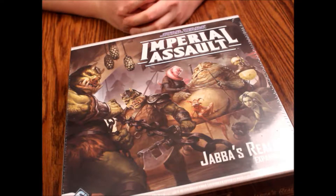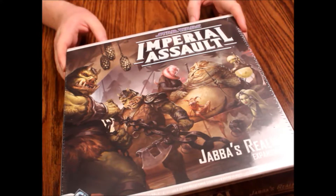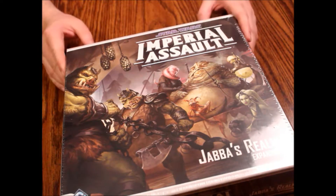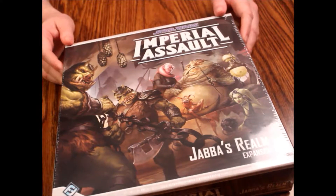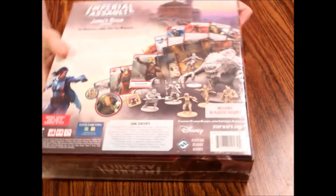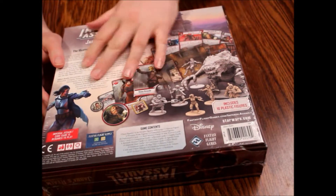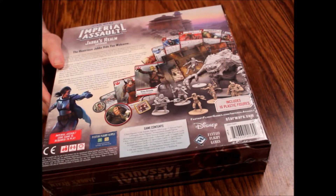Hello and welcome back. Imperial Assault week continues here on What's Inside and today we're looking at Jabba's Realm expansion. Obviously this involves Jabba the Hutt and it's set on Tatooine. It's supposed to come with a Rancor monster. The picture looks awesome. There's a whole bunch of cards and other stuff in here, so let's dig into this and see what we got.